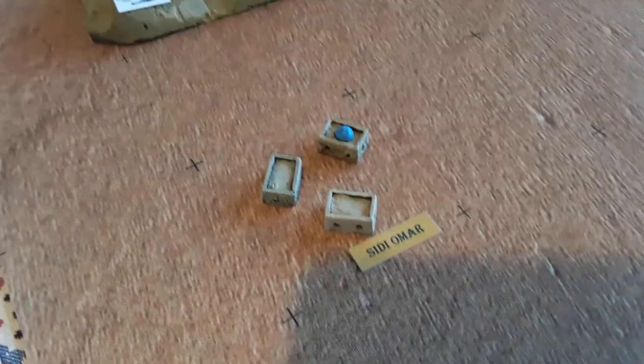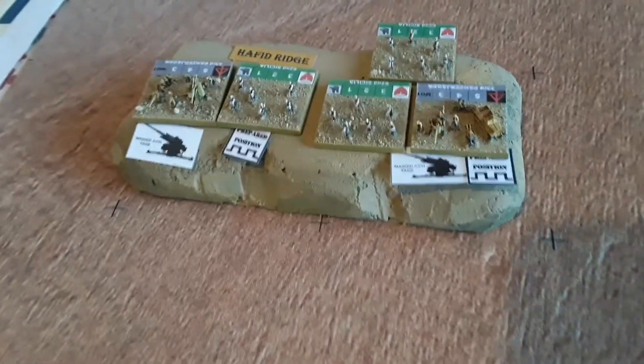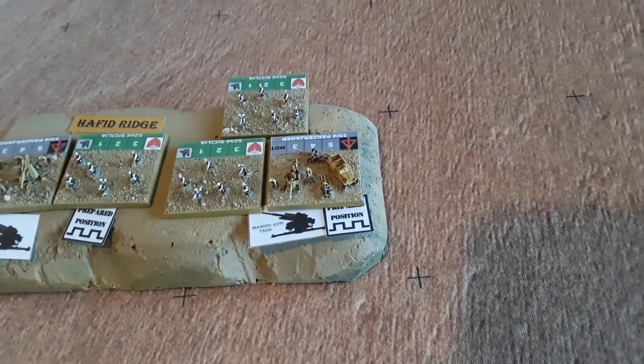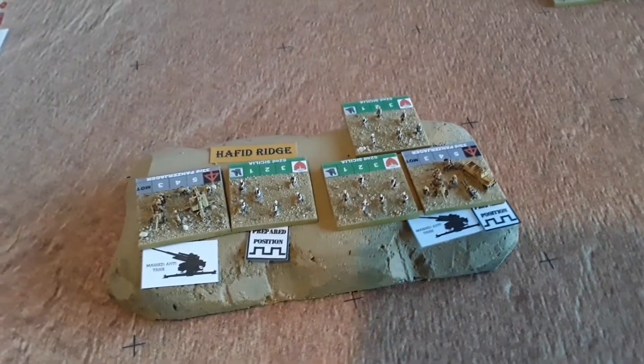So there's CD Omar, the little hamlet. And here we've got the Hafid Ridge, which is such a problem for the British during the battle. What we've got is massed anti-tank guns along there in prepared positions - it's the 33rd Panzerjäger Battalion occupying that, along with some Italian infantry supporting them.